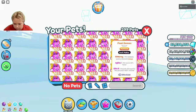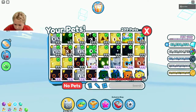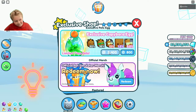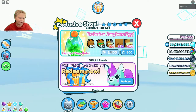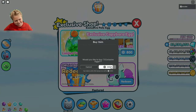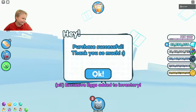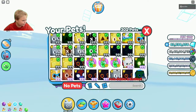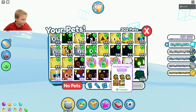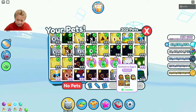So are these pixel demons even good anymore? I don't know. Oh, there's an exclusive egg here — not again. Not pay to win. Why do I have to do this? We just bought three capybara eggs. It's called Exclusive Egg too, all right.